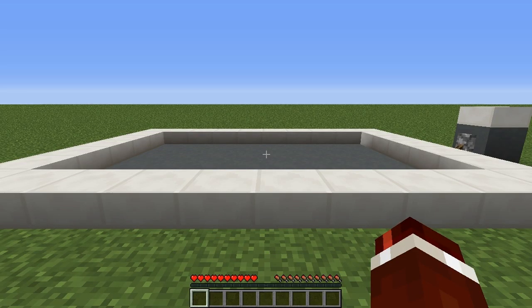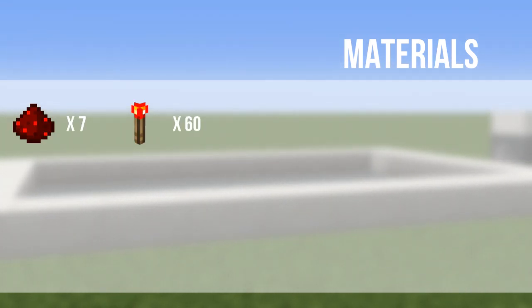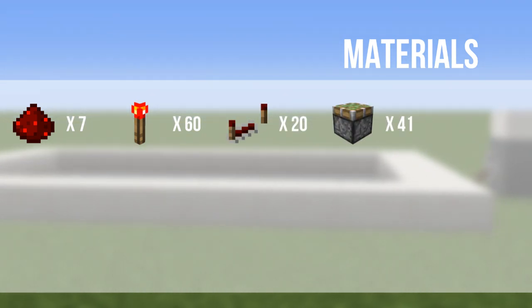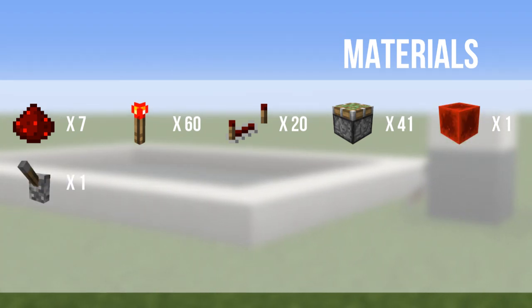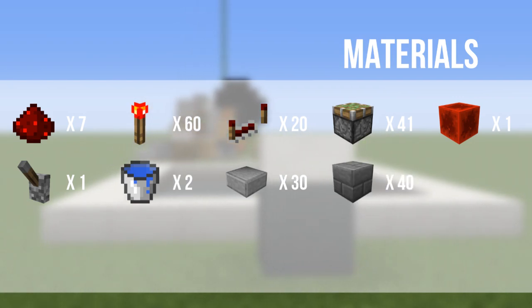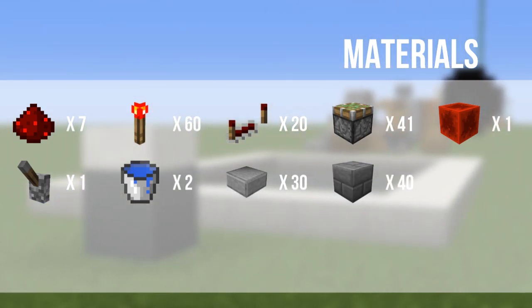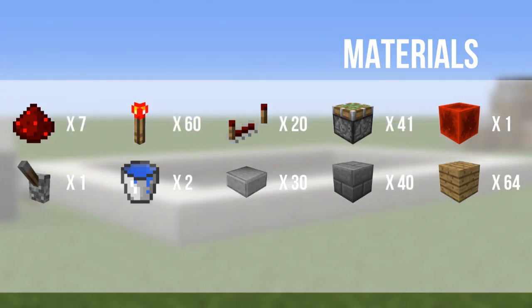I'm going to show you guys how you can build this now. The materials you are going to need are: 7 Redstone Dust, 60 Redstone Torches, 20 Redstone Repeaters, 41 Sticky Pistons, 1 Block of Redstone, 1 Lever, 2 Buckets of Water, 30 Slabs of Your Choice, 40 Blocks of Your Choice used as the filler for the pool, and 64 Blocks of Your Choice for placing Redstone on.